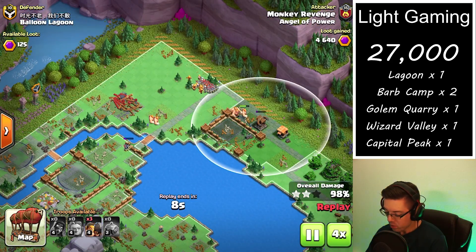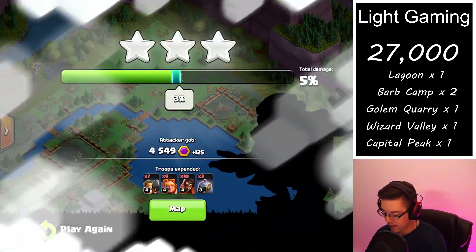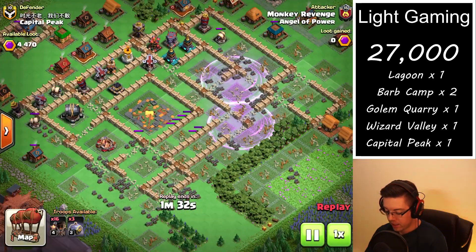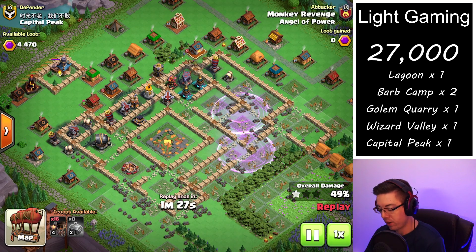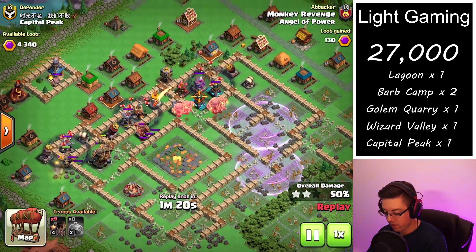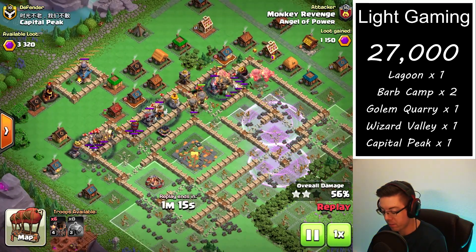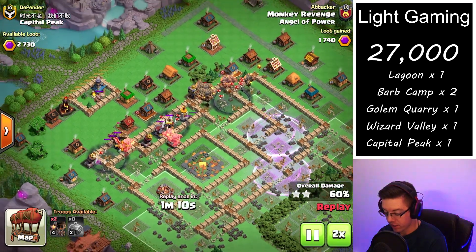Next up we are going to be taking a look at a Capital Peak attack — a cleanup attack, the final hit. We absolutely destroyed this base with our previous two attacks on a different account, so now it's nothing left but to swarm the base with 16 packs of balloons. There's no splash damage left in the base and we can pretty much directly target every single air-targeting defense.